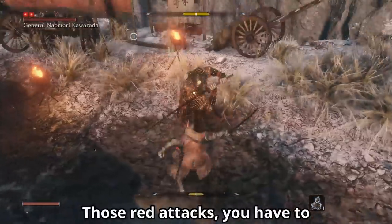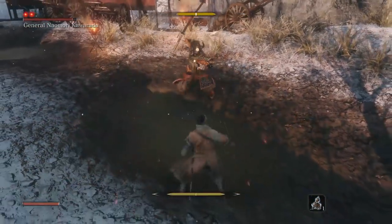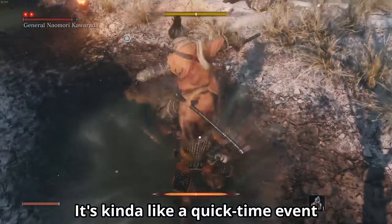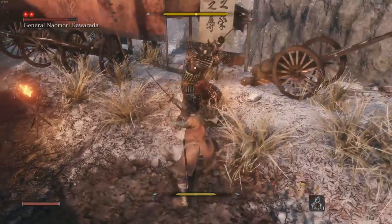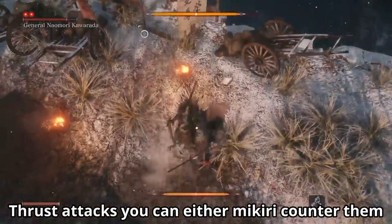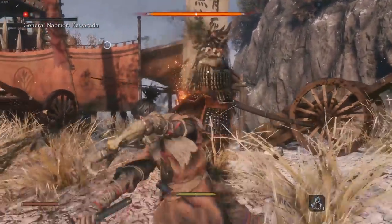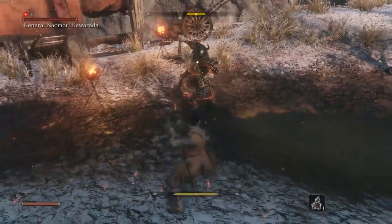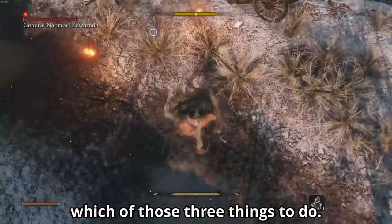Those red attacks you have to watch out for because you can't block them — it's kind of like a quick time event. The sweeps you have to jump over, these thrust attacks you can either Mikiri counter, which we'll get to later, or you can carry them, or run away. And the grabs you pretty much have to run away. So you have to pick within a split second which of those three things to do.